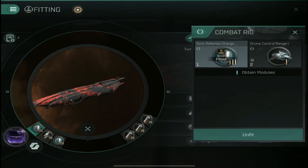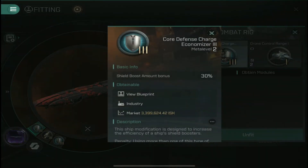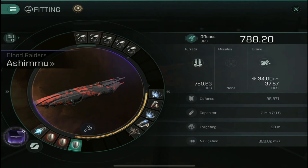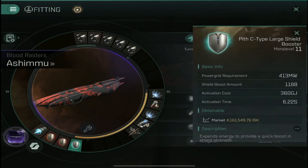One thing I did change recently: I was running two EM rigs or an EM and Thermal, but instead I put on the Defense Charge Optimizer rig, which gives an additional 30% to my shield booster. So instead of 914 shields per boost, I'm now getting 1,188 — which makes me that much tankier and lets me last that much longer. It's just an awesome all-around improvement.